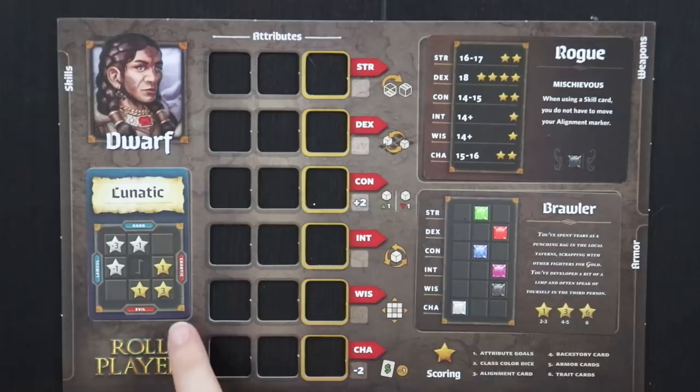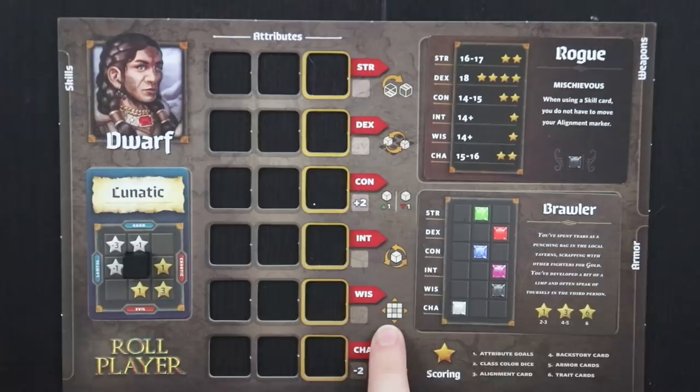Skills that make me seem like a goody two shoes, I'm going to have to mitigate those if I choose to buy some. The cool thing about being a rogue is that I don't have to move my alignment marker at all when using skills. So I can just use my wisdom to get my marker where I want it, then use whatever skills I want. That's a pretty cool bonus.